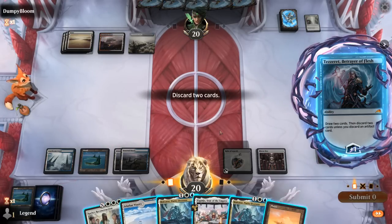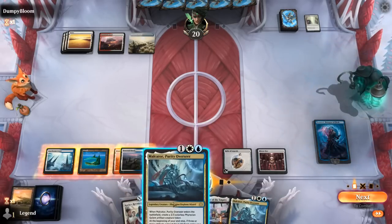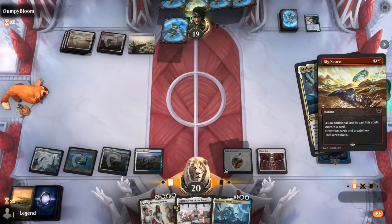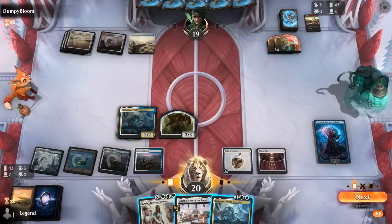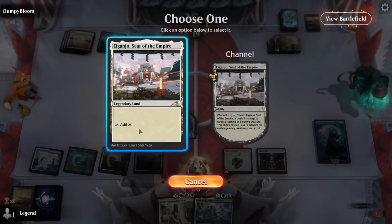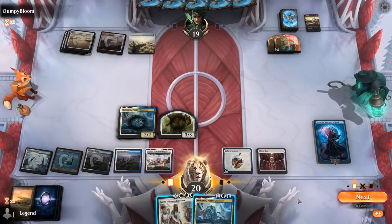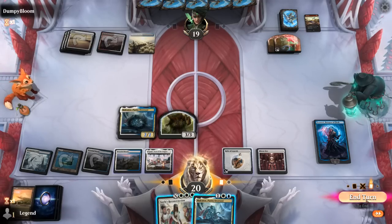The opponent responds with a big score, discarding Jingataxias — so they might play that next turn, which would be a problem. Right now we can only Reconstruct for X equals one, so that's not worth it. We'll just pass and hope there's no Jingataxias next turn. We could still ultimate Tezzeret at least. Opponent plays Invoke Justice to bring back Jinn — they still have three mana left — so we ultimate Tezzeret while we can.